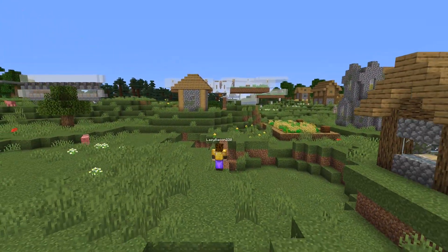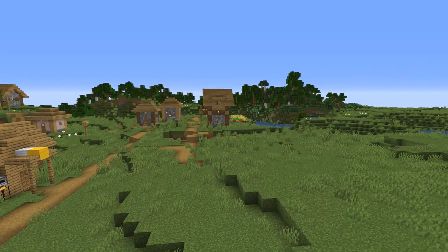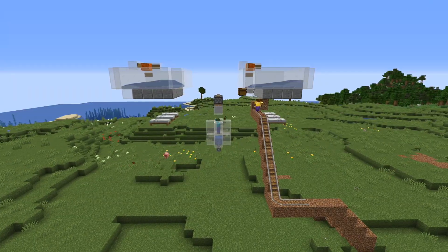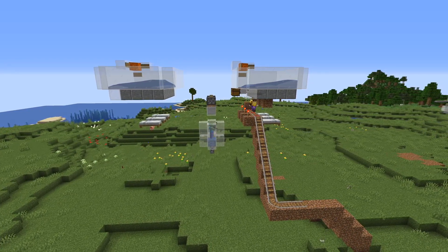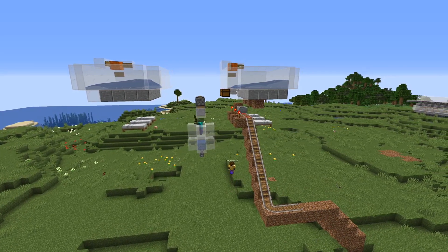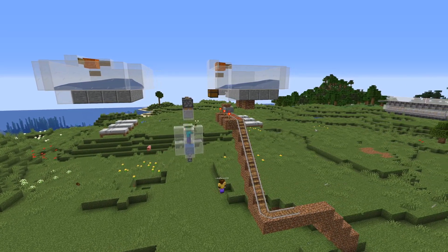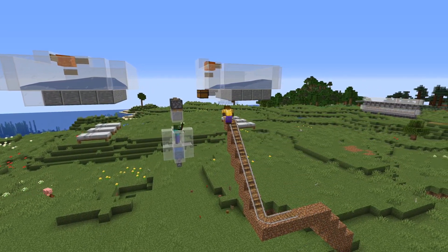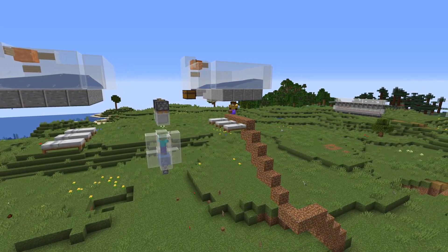Today we are building an iron farm. This design is made by Logical Geek Boy, as well as all the other designs in this villager area. A link to his channel and a video tutorial will be in the description below if you want to check it out. Right now I'm just getting the minecart system ready to transport all the villagers. It's a very simple design and really easy to build.